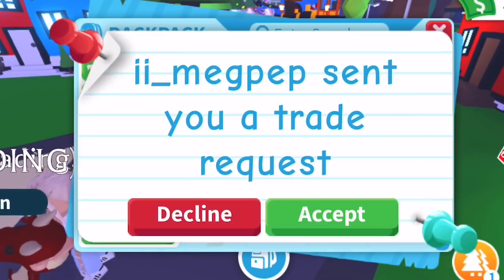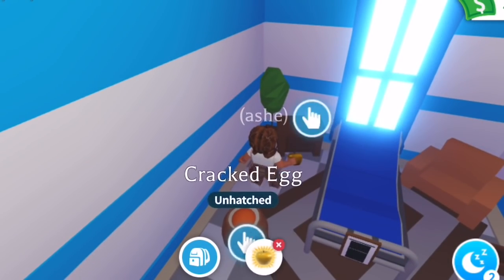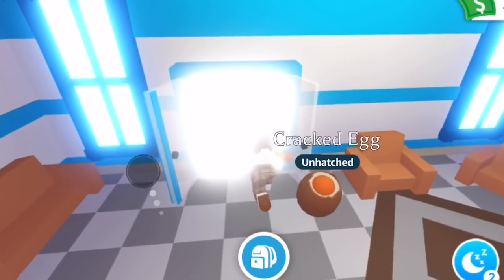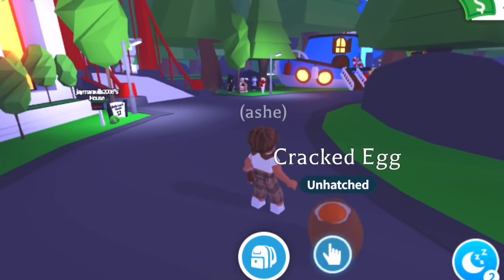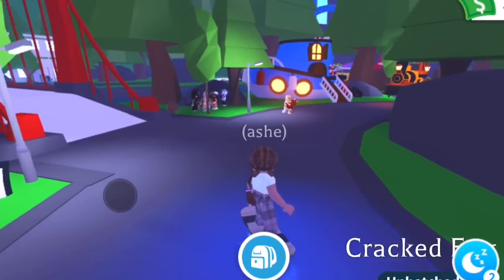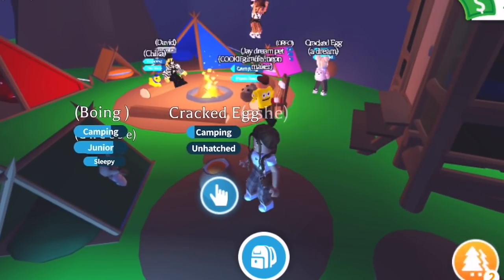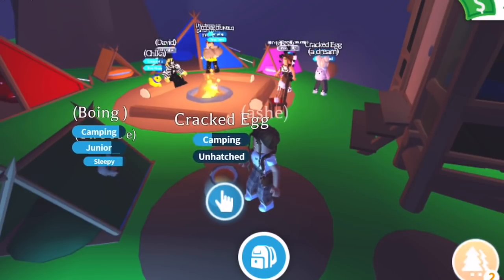This brings me to the next theory: the more orange tasks you complete, the more chance it is of being legendary. When I say orange things, I mean tasks like camping, when your pet is sick and you take it to the hospital, school, when it's bored and you bring it to the park, or when it needs to go to the water park — the orange tasks that take more effort. Apparently if you complete lots of them, it improves your chances.